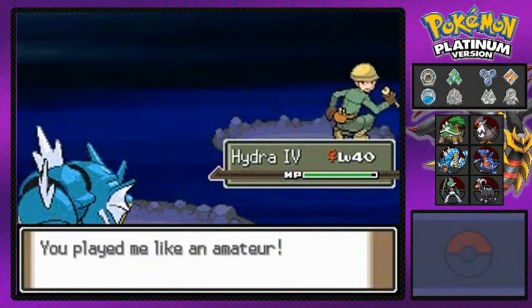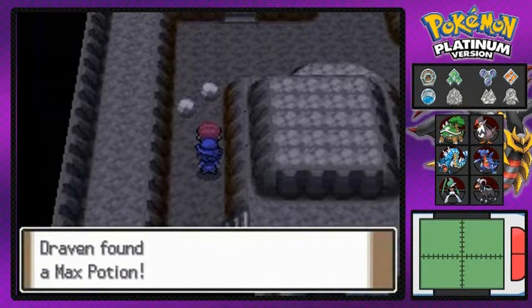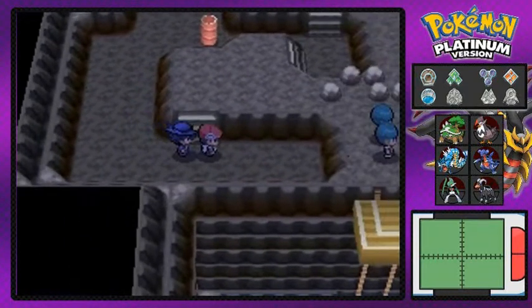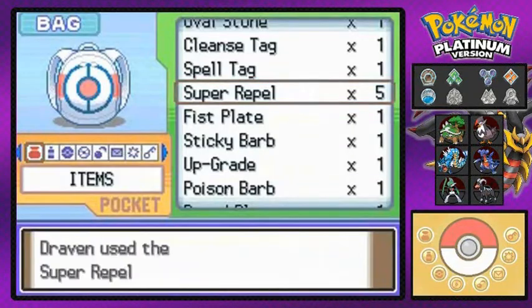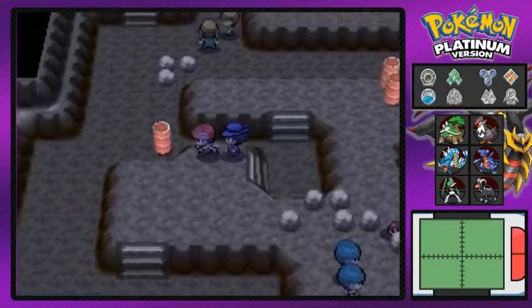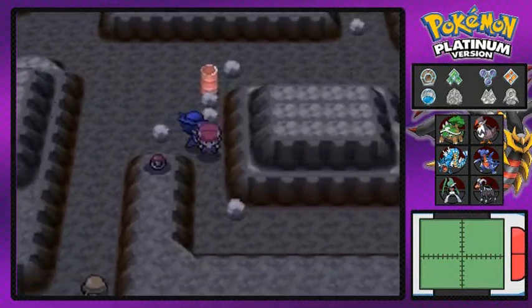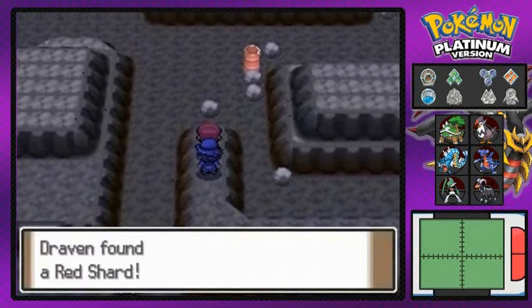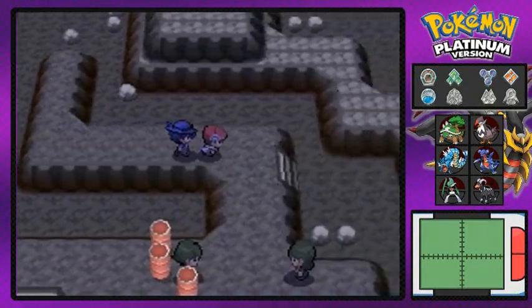It turns out I didn't really need Hydra number four at all, but I did talk all that trash and I learned my lesson - last time I'll ever do that. Let's go ahead and grab this item - we get ourselves a Max Potion, which is good because it will fully restore our Pokemon's HP. There's Team Galactic right there. I still got two items to grab - it won't be a full tutorial if you don't grab all the items. We found ourselves a Red Shard, which is cool.